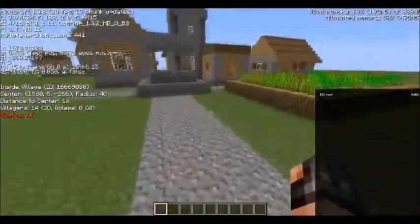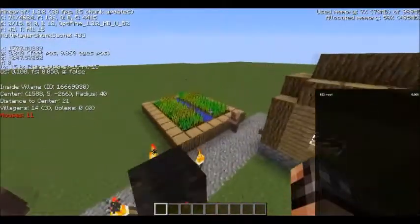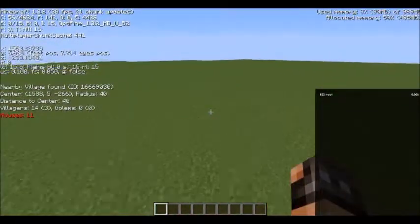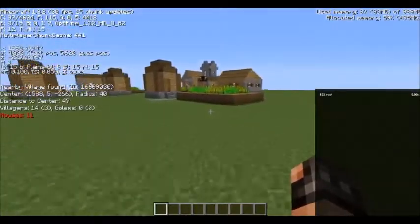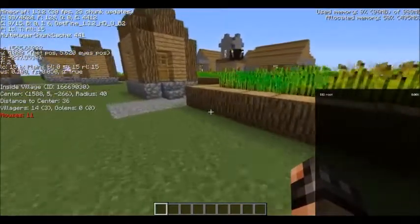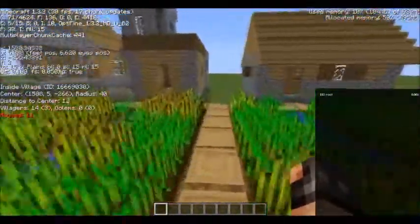The next thing it gives you is your distance to the center, so you can use that to navigate your way to the village. Say I'm over here — if I go this direction it gets more, if I go this direction it gets less. So travel until it gets to zero and you're at the center of the village.